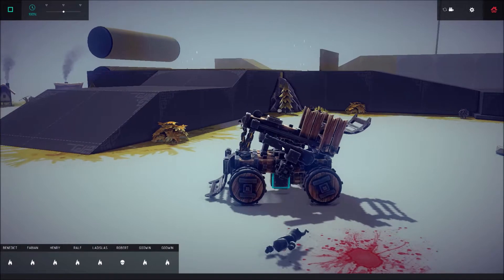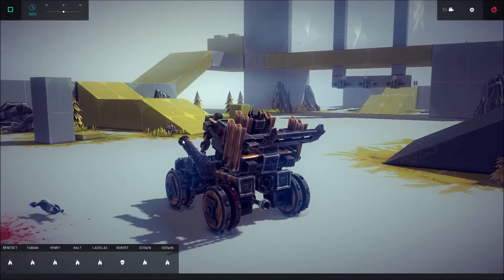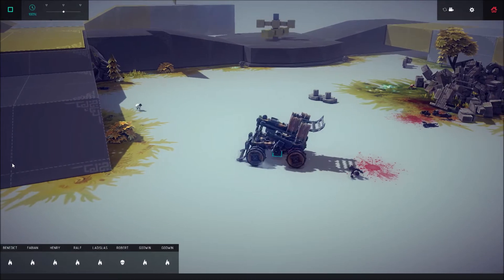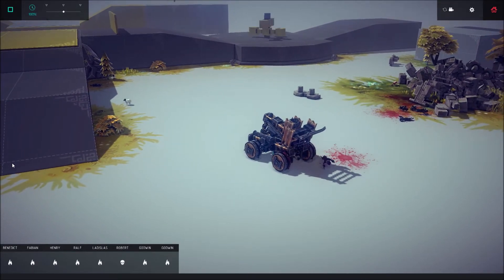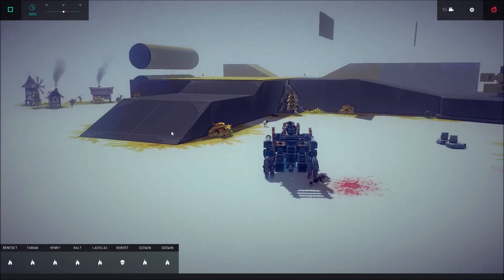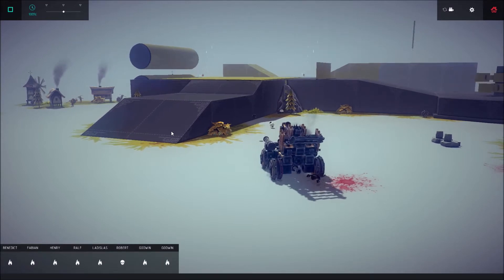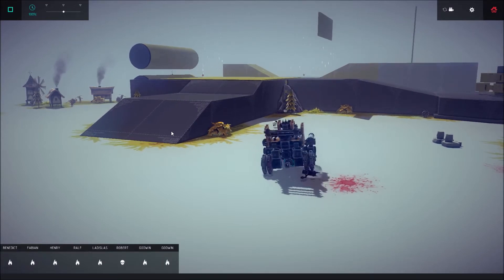Now let's see if we can do some damage — some long-range precision maybe. Do we have any targets? This sheep is gonna die. Let's see if we can get them both, that would be awesome. First shot — damn. Second shot. Alright, terrible. I didn't really aim.